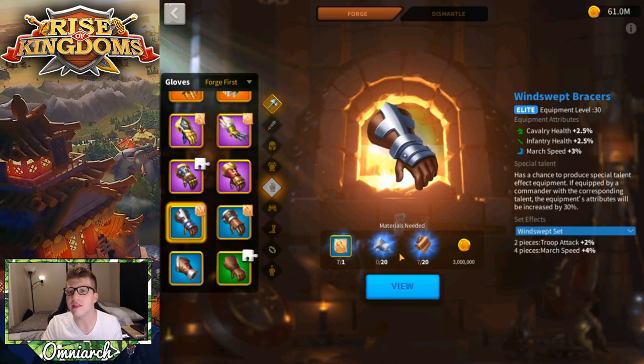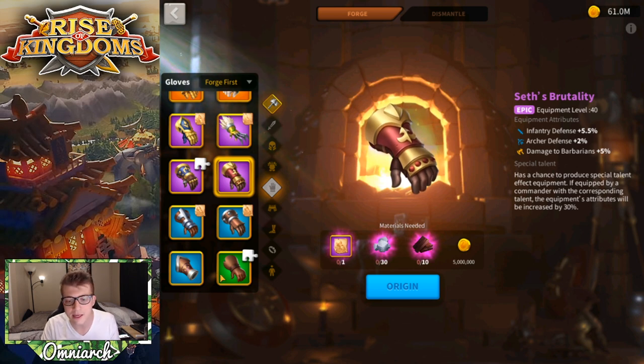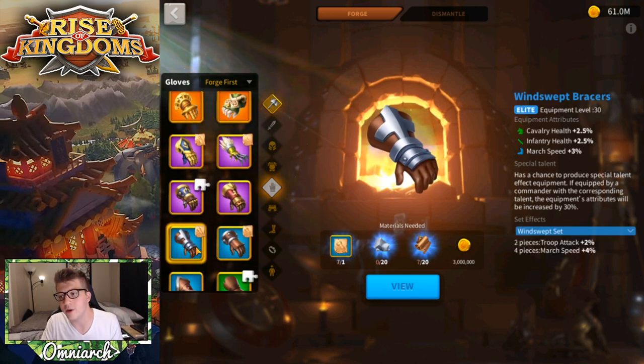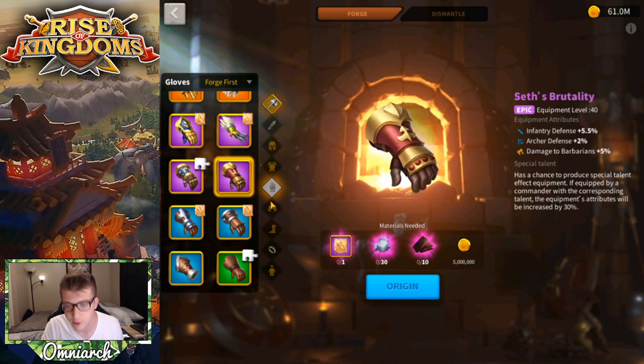One last note on the Windswept set: it uses iron and leather to craft, whereas most infantry purple pieces use iron and ebony as primary and secondary materials. So if you dismantle Windswept pieces, you can't directly recoup those materials into your infantry purple set. That's a meaningful downside — going through the Windswept set will slow down your progression toward the purple tier for infantry.